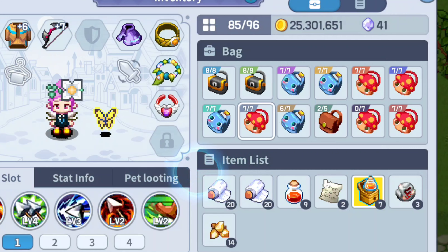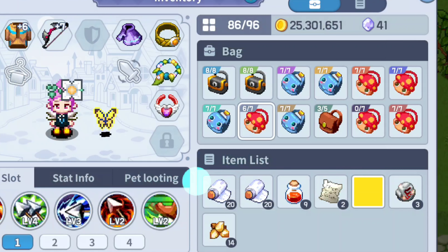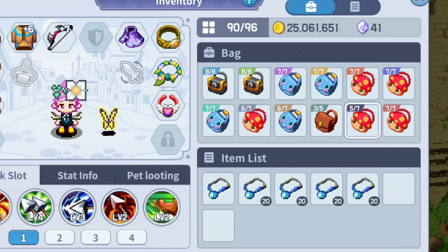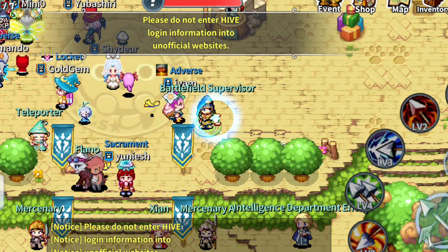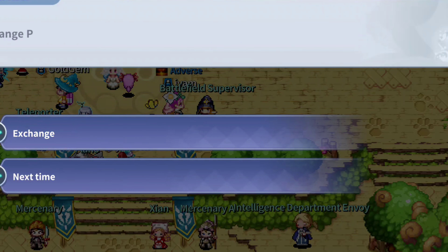Let's check what else we have — some drill breakers, bandages, enchanted bandages, which are trash. There's a pretty good chance to get stuff from the Pendants of Honor, so I'm just going to trade the contract.